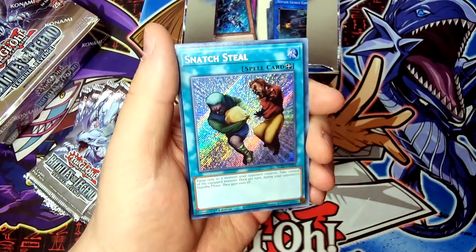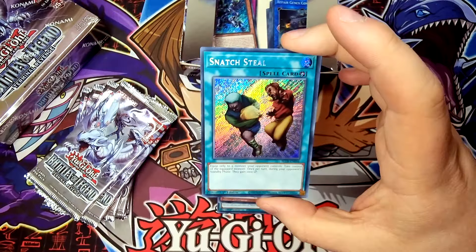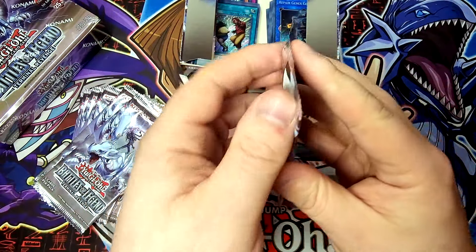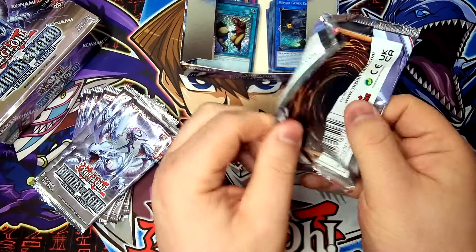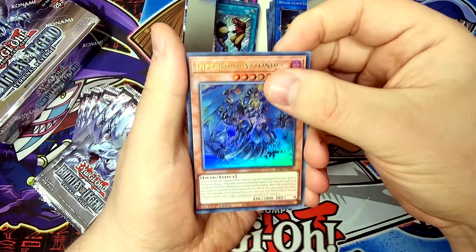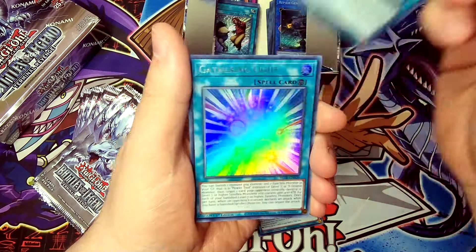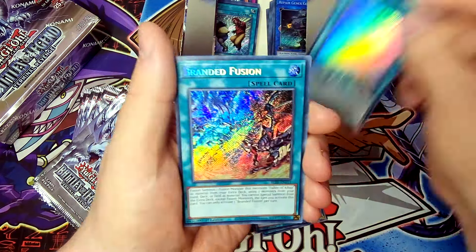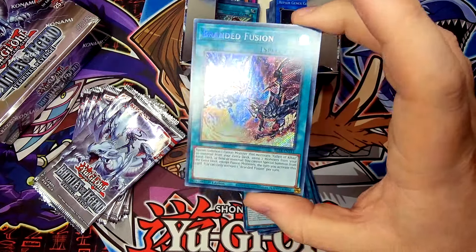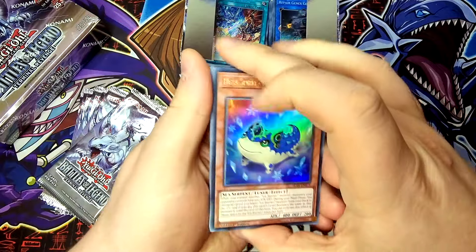Snatch Steal — look at this! Very, very cool. Nice to see this in here as a Secret Rare. Absolutely love this classic Yu-Gi-Oh card, great to see it getting this print in Secret Rare, beautiful stuff. Will there be any more crazy surprises like Snatch Steal Secret Rare getting printed in here? Infernoid Atondal. Toy Box — Ultra Rare. Sprite Gamma Burst — Ultra Rare. Gathering Light — Ultra Rare. Branded Fusion — Secret Rare, looking clean, great to see this in here too.